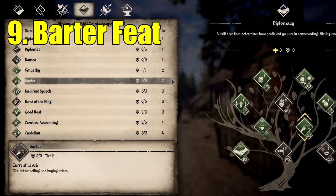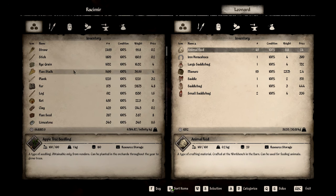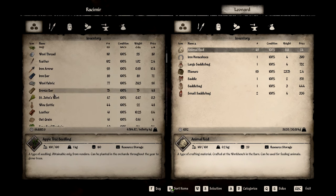Number 9 is the Barter Feat. This Diplomacy Feat gives you an additional 30% coins when selling goods, so at this point in your journey, this feat is a must.